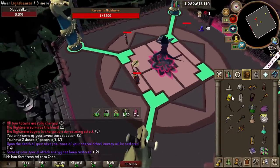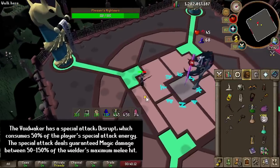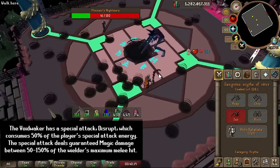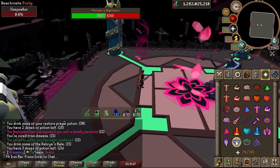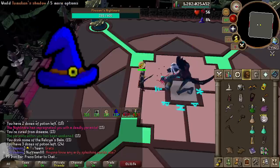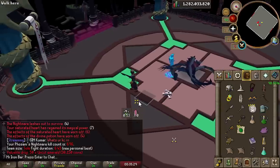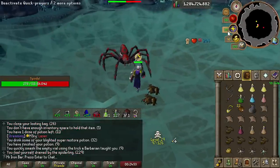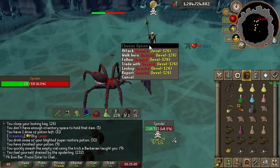The Void Waker has a devastating special attack called Disrupt, using only 50% special energy. This special attack has a 100% hit rate — I am not joking, it is a 100% hit rate — and can hit a minimum of 50% of your max hit and up to 150% of your max hit. So it can hit up to 70s and 80s and never hit small. The special is a magic-style hit based on your strength level.